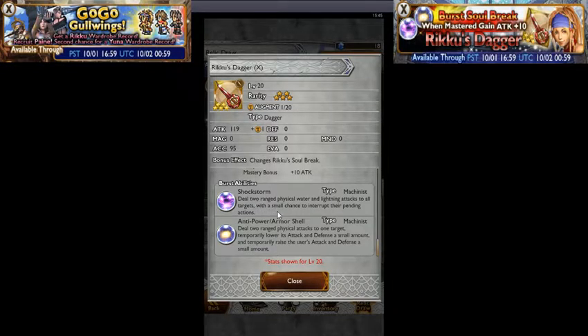The best abilities are Chock Storm: deals 2 ranged physical water and lightning attacks to all targets with a small chance to interrupt their pending actions. It's alright, but obviously it's only a small chance to dismiss, so — meh.